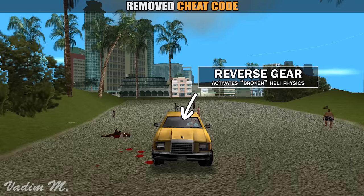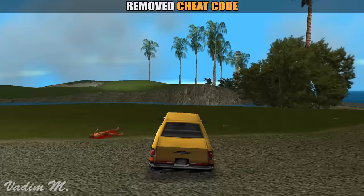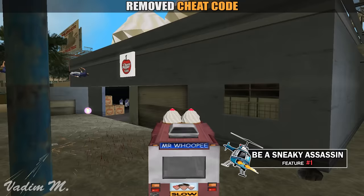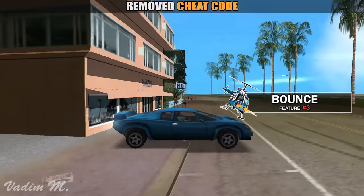Despite the fact that they are broken, it was fun messing around with them. I could kill pedestrians with the rotor blades, sneaking behind them and enabling them. If I hit an obstacle by driving back, the car would spin around and lose all control. Sometimes it would even bounce off a wall. These physics are kind of interesting to experiment with.